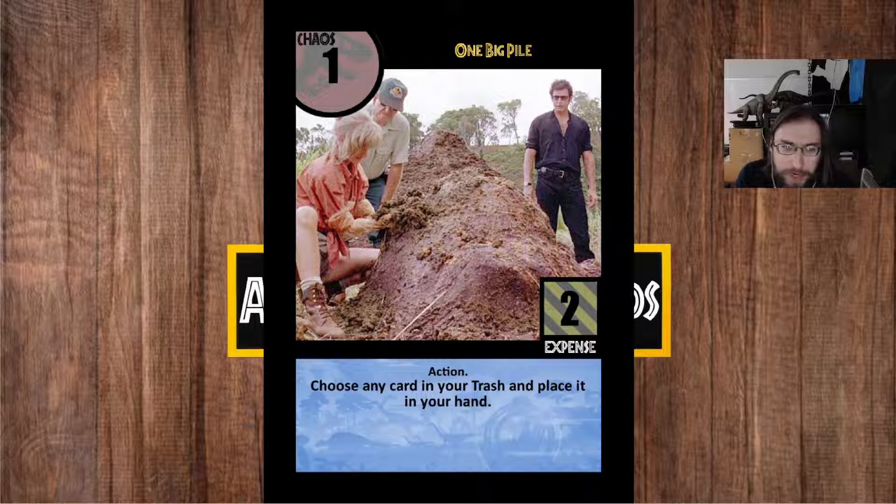Next we have One Big Pile. It's unique amongst the five headliners in that it has an expense cost. Much like assets have an expense cost, some actions have expense costs. In previous iterations of the card game, this was just integrated into the text — it wasn't listed on the card template like you can see it here, expense two down in the corner. I've opted to expand the expense mechanic out of just assets and include costs on actions, and by extension payroll. I'll come back to that at the end of this preview video.